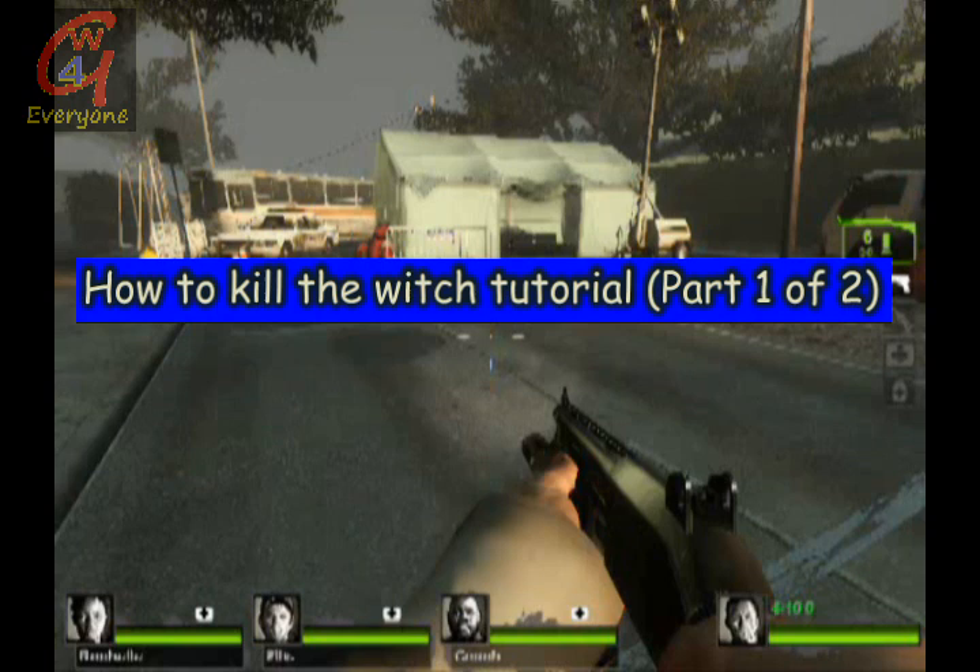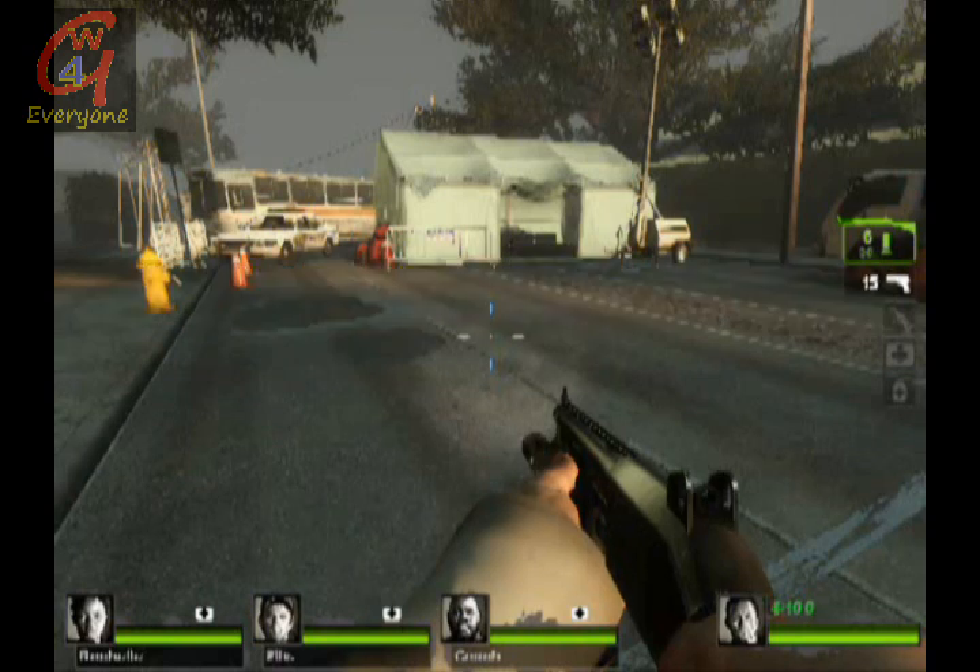So now let's get started. The first thing you want to do before you kill the witch is turn off the flashlight. The reason is because if you leave the flashlight on she will be alerted much faster than if you turned it off. You do not want her alerted quicker because you want to give yourself as much time as possible to kill her. You have to turn off the flashlight especially for the witch who's sitting down, because she gets alerted much quicker than the ones that are walking around if the flashlight is on.